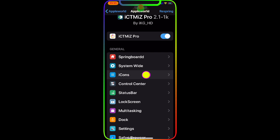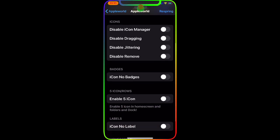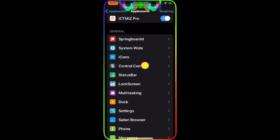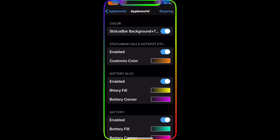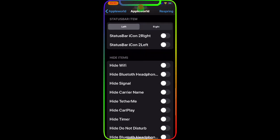The next option is Icons — you can change the icons, change the color, change the label, change anything you want. The next one is Control Center, as you can see right there.